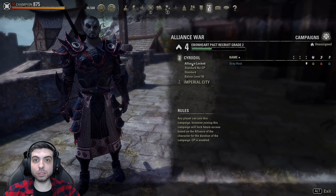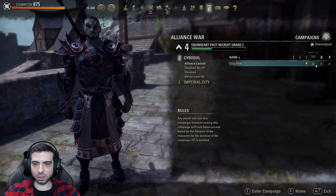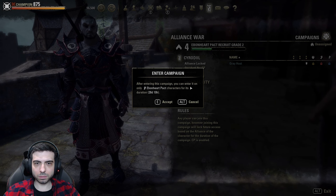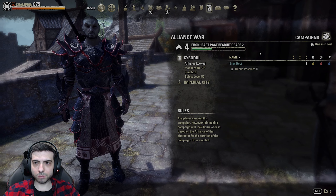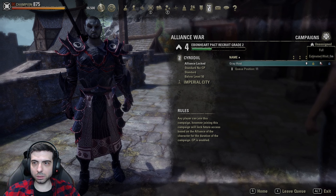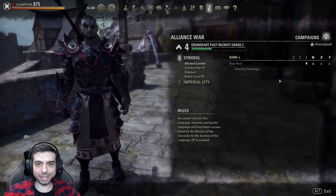Alright, let's see what this is all about. Enter campaign. Alright, I'm down. Three guild members — this is my estimated wait — one minute. There we go, we are in.